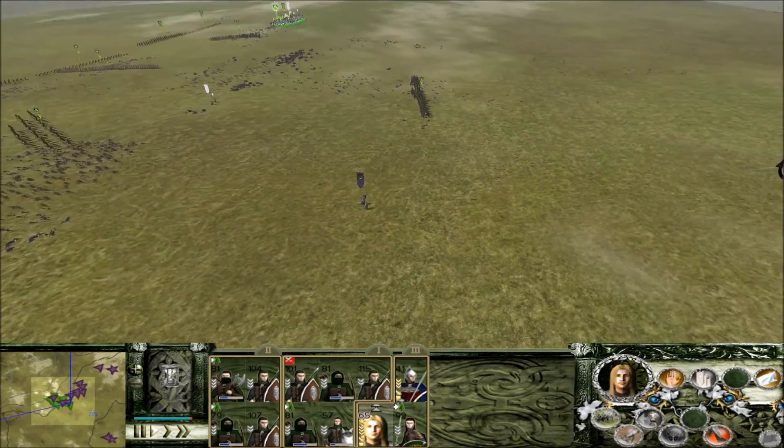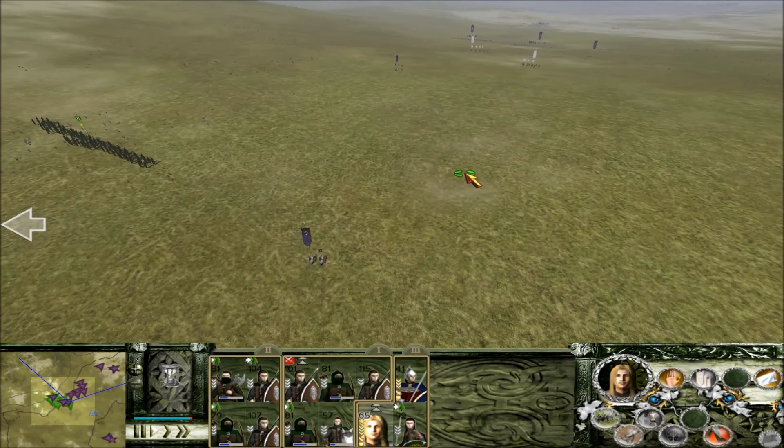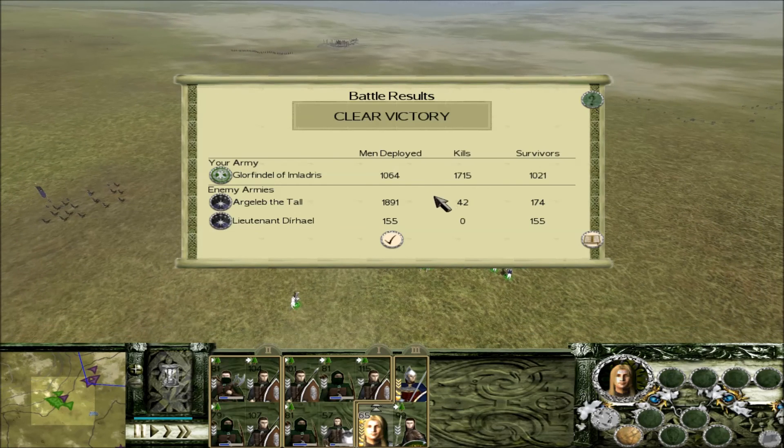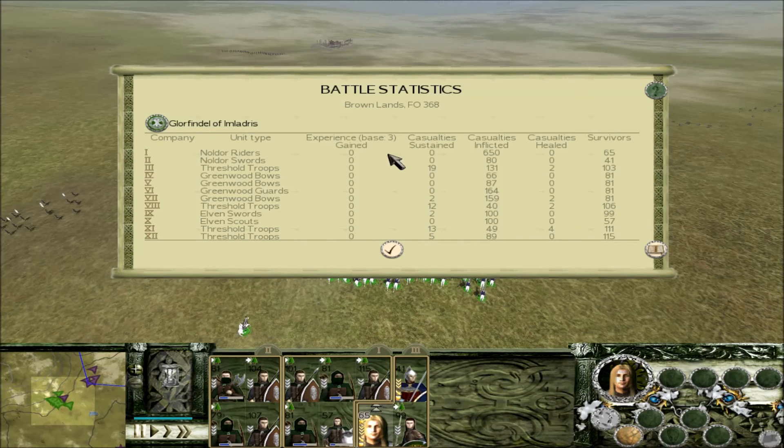I'll see you in the casualty screen post-battle. Argoleb of the Tall — they didn't take too many of us with them, only about 42. I think most of them died against the very doughty Grim Spear units up on the hill on our left flank. The Noldor riders do most of the killing as usual — 650 kills. That's just ridiculous. Glorfindel is going to retire with an all-time high kill count. I will see you guys back in the campaign.